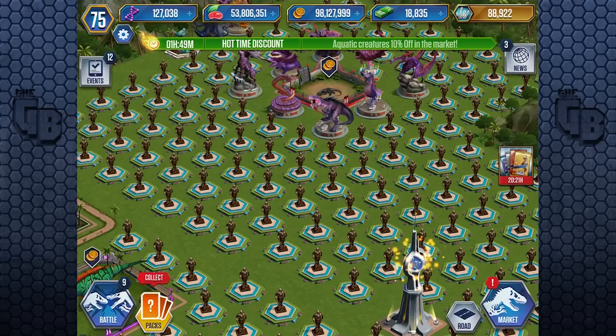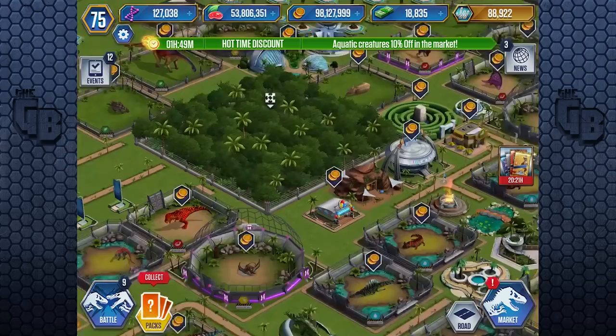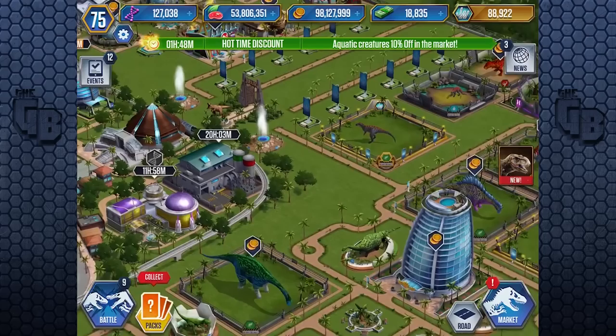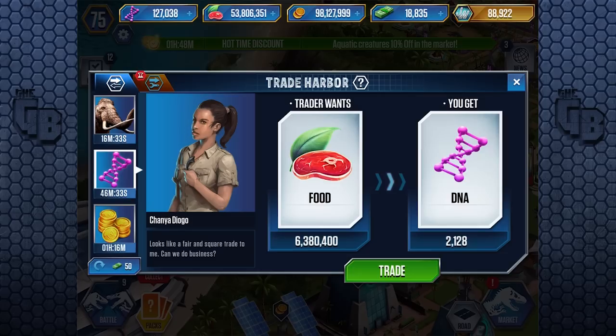I've actually been really enjoying playing this game recently. When I've been grinding tournaments or just playing it generally, every now and again in the background I'll get a Code 19, which means you need to go through a little mini-game to stop a dinosaur from escaping. But at the same time, that allows you to get the Holy Grails — the super DNAs. At the moment, I think it's just Velociraptor you can get in those Code 19s, but it just adds something to do rather than just sitting and grinding. I don't know what happens if you ignore them — maybe the dinosaur just escapes.